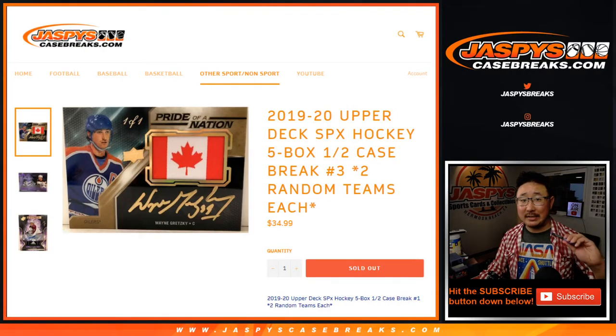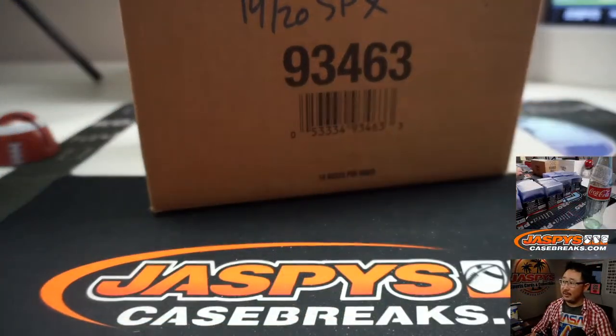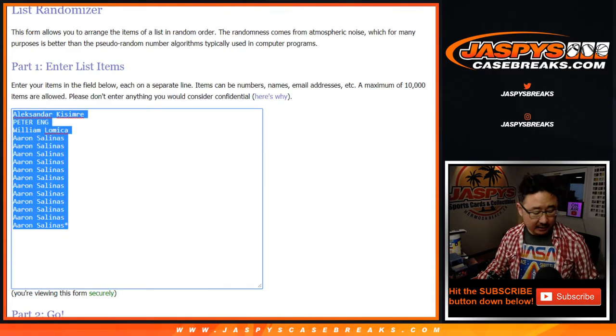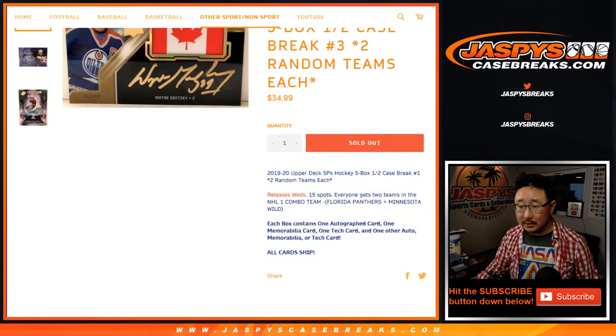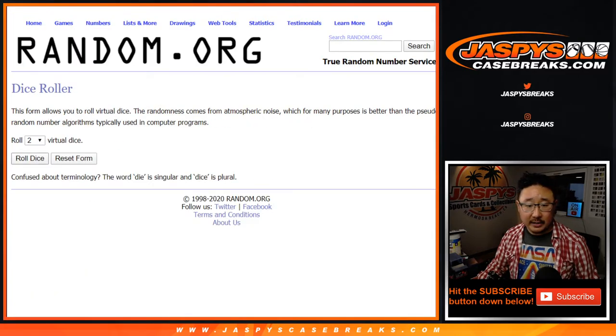Hi everyone, Joe for JaspiesCaseBreaks.com coming at you with 2019-2020 Upper Deck SPX Hockey, 5 box, half of an intercase, random team break number 3 from a fresh intercase. Big thanks to these folks for getting into the action. So it looks like one spot gets you two teams, so let's double you up. And remember we comboed the Panthers and the Wild. Panthers and Wild, perfect. So let's roll it, let's randomize it.